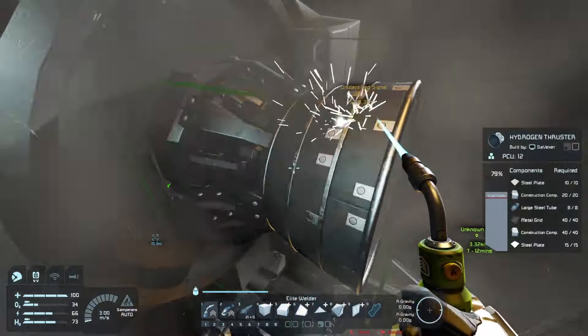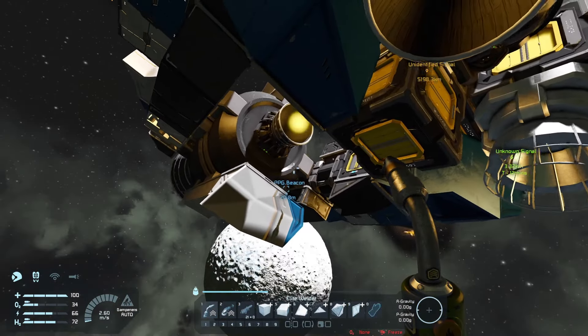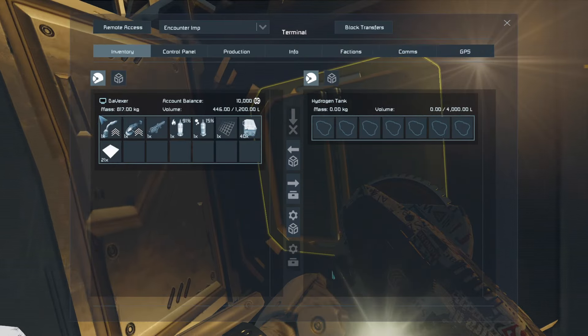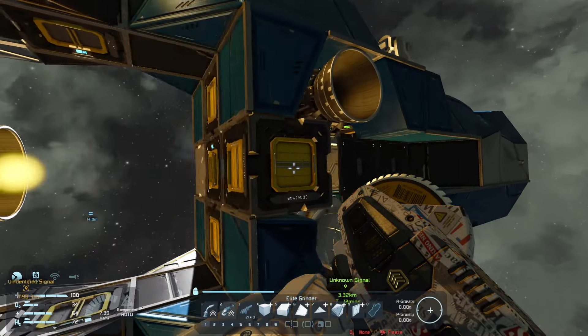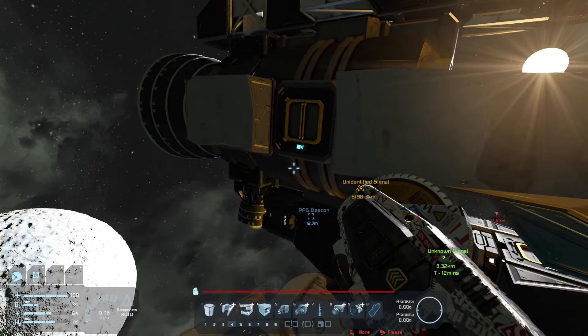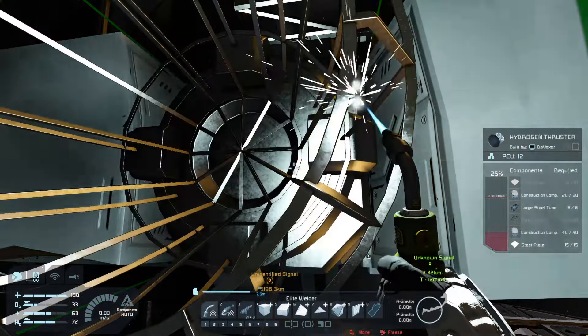Put that here — that should help us slow down. We need a downward thrust. How much hydrogen is even on this thing? 98% — alright, that's good. Put one here, and again this is only because we need to slow down.